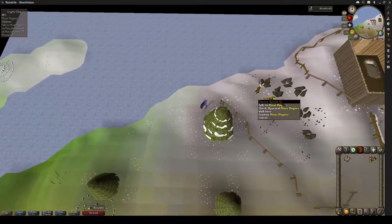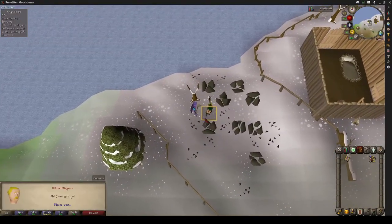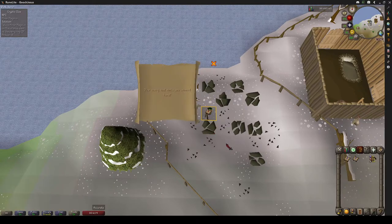Once on Miscellania, just run over to Miner Magnus and talk to him. He will give you a challenge scroll asking how many coal rocks are around here, and there are 8.